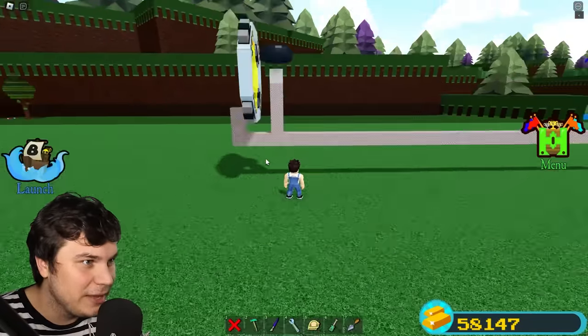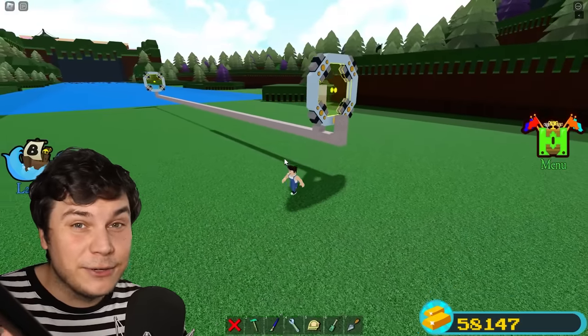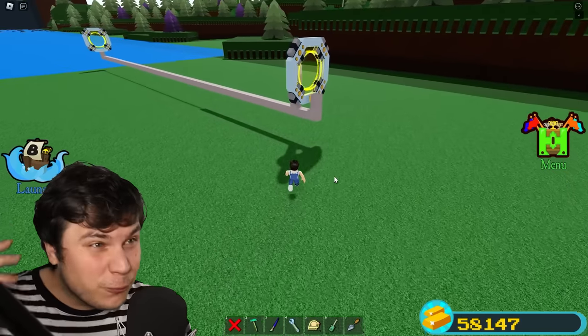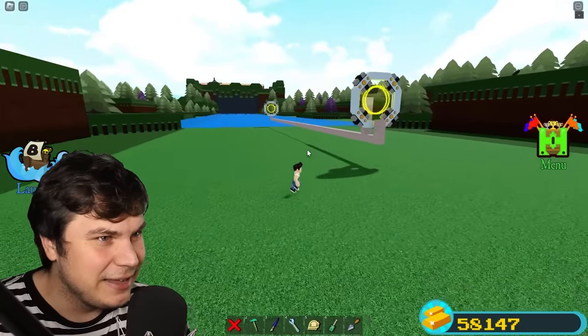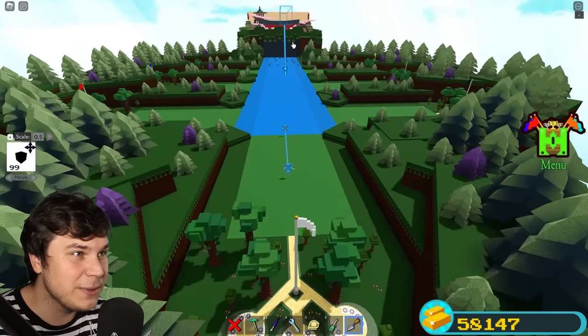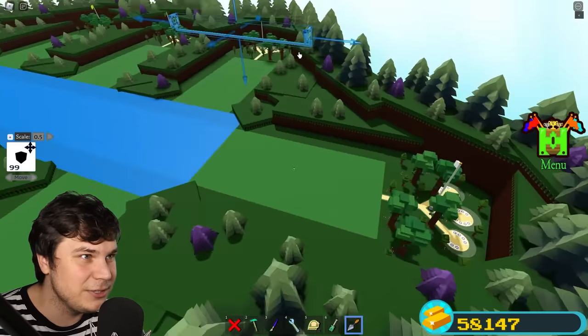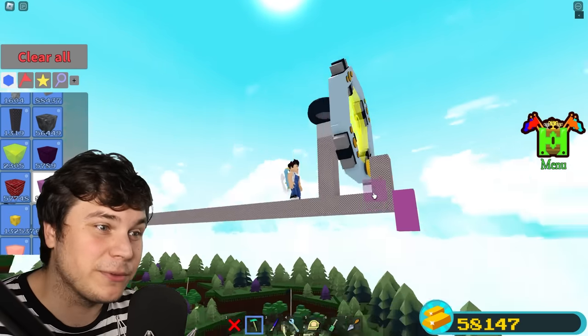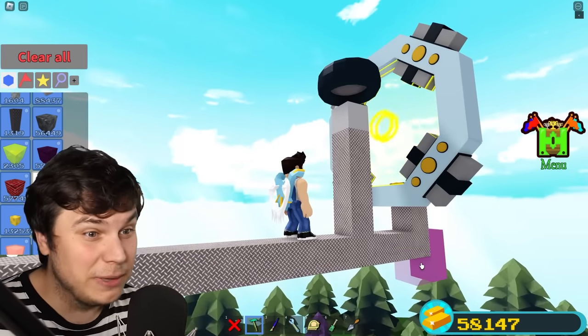We're gonna attach this to the build, and that right there should be the entire unit done. This right here could make me a couple dollars, but I wanna build the craziest AFK farm you've ever seen, and this thing is just not gonna cut it. So first off, we're gonna lift this thing above the stages so that way it can never break. The next thing I'm gonna add is gonna be the part most important for making sure this can actually be an AFK farm.